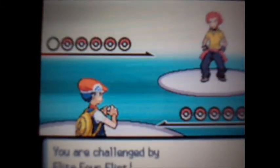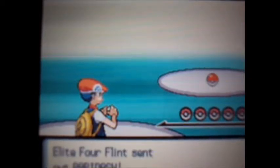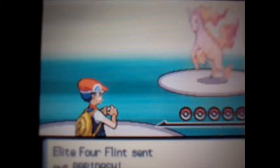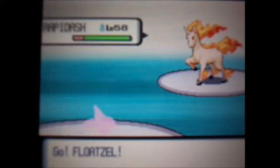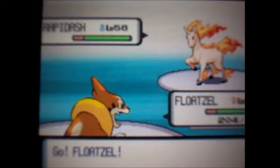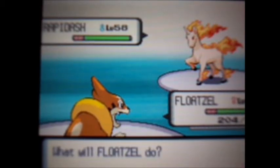Flint, fire type master guy, Elite Four Flint. Starting out with Rapidash at level 58, fire type. Moveset: Flare Ritz, Bounce, Solar Beam, and Sunny Day.